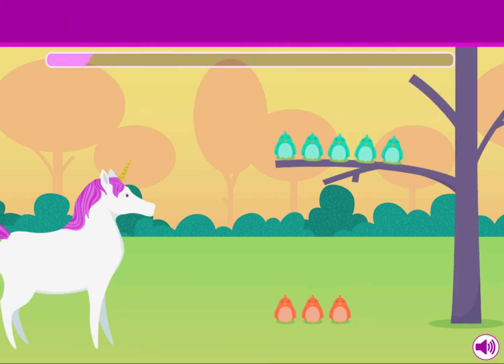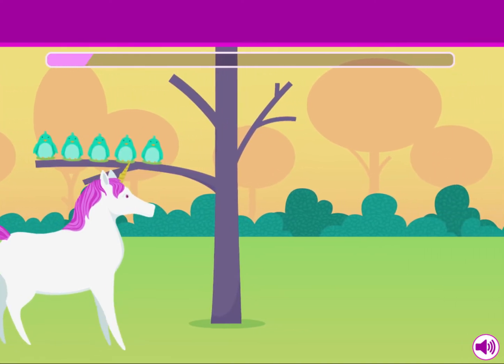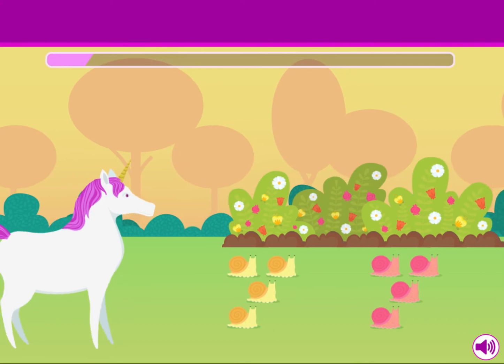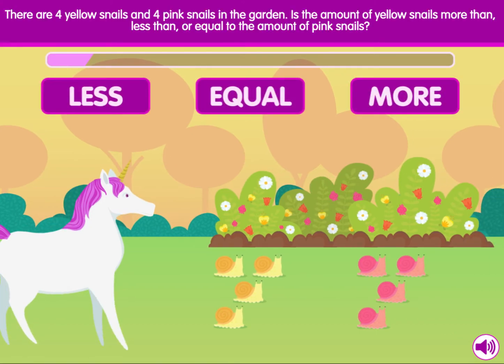Are you going to the party, Molly? Maybe! There are four yellow snails and four pink snails in the garden. Is the amount of yellow snails more than, less than, or equal to the amount of pink snails?